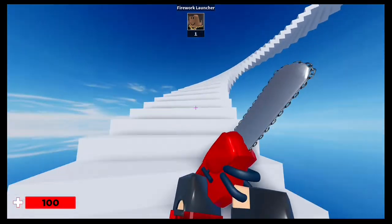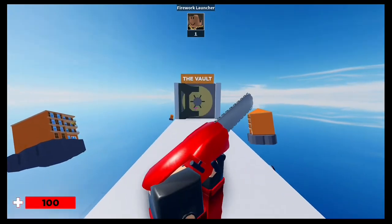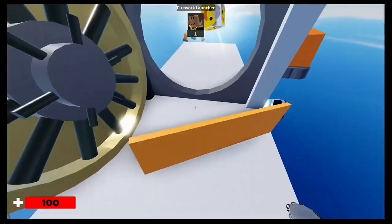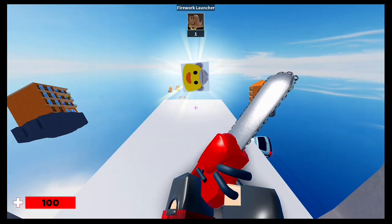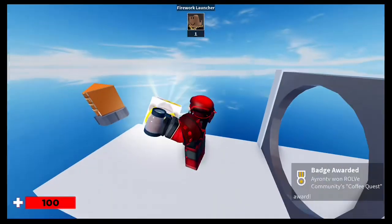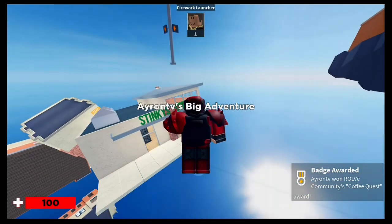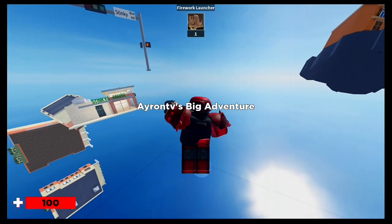Make your way up the stairs, and in front of you a wall will open. Congratulations, you just got yourself the coffee badge! Now a cutscene will play out and you've been awarded a TC Toley kill effect.